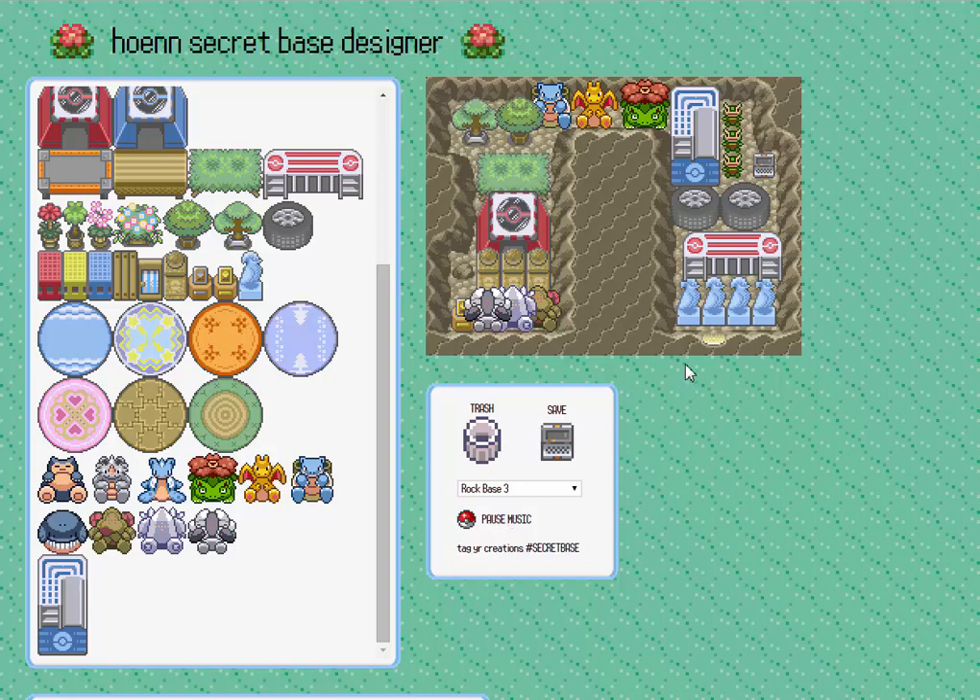Hey guys, it's me, GamerGuy666 here, with a special bonus video showing you my amazing secret base gym, where I'll make a move in Alpha Sapphire. I hope Nintendo allows me to make this, because it's really quite a move. So starting off here,